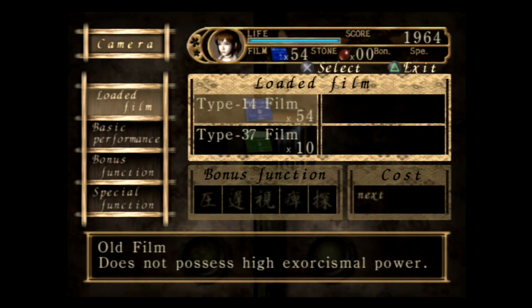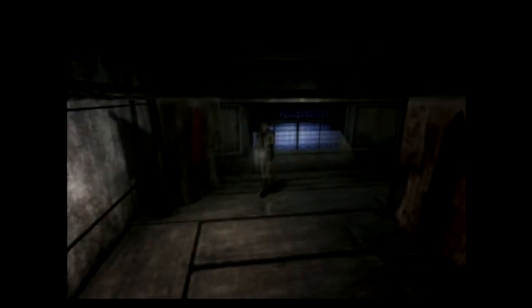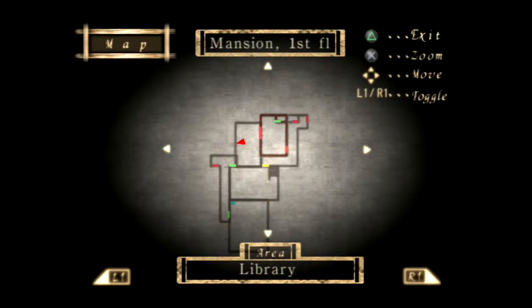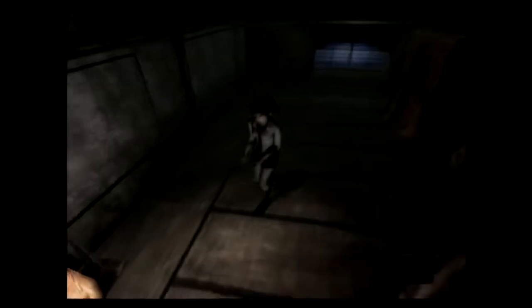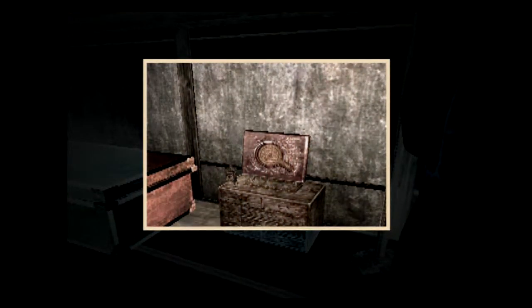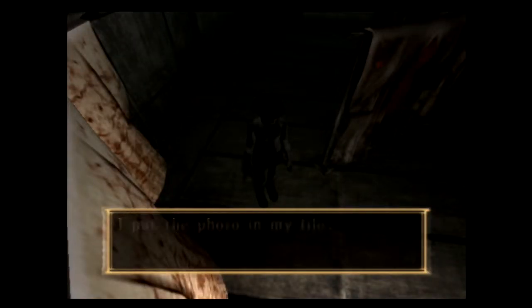There's something underneath the window — another white tape. Let's check the camera first. Basic performance — range, speed, and max value widens the capture circle. Speed increases charge time for mystical power. None of these things I can afford yet because my score isn't high enough. Taking a picture of the mirror stand — something shows in the photo, it looks like a lion's mask. I put the photo in my file.